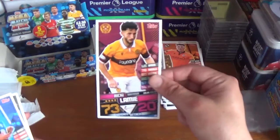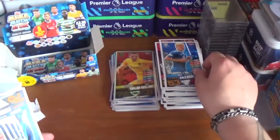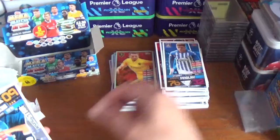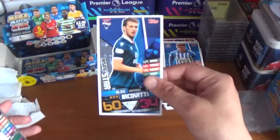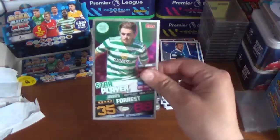Pack twenty-two: Ricky Lambie of Motherwell, Ali McCann rising star for St Johnstone, Stuart Findlay of Kilmarnock rising star, Alex Iacoviti of Ross County. The insert: a star player for Celtic — James Forrest.